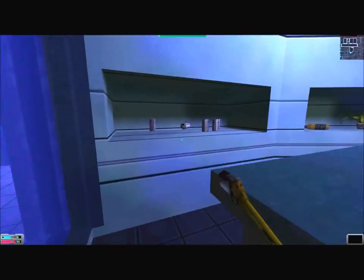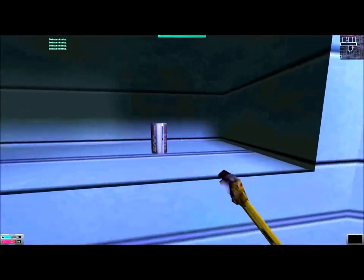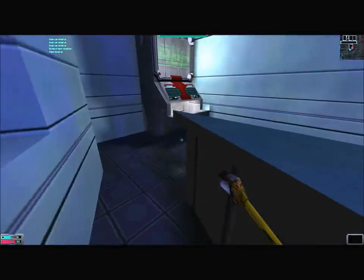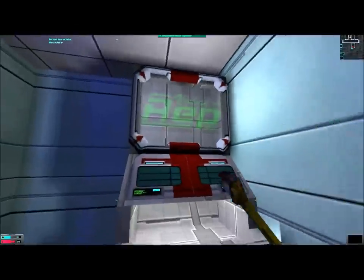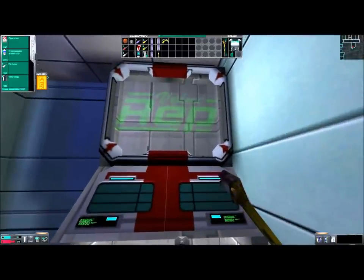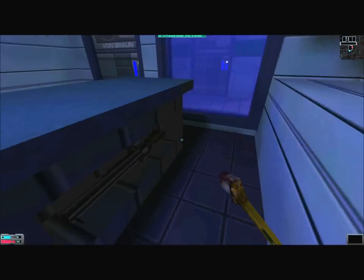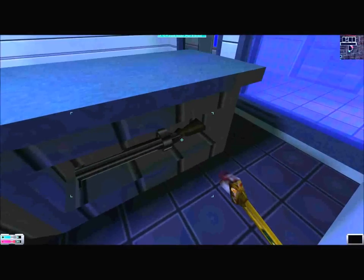Let's get back to looting this room: soda, soda, soda, soda, soda, liquor, potted plant. Let's check the replicator. Please make your selection — hack skill 3 required. This one sells cigarettes for 10 nanites, fragmentation grenade clip — 3 grenades for 200 nanites, psi hypo for 150, rifled slugs — 6 of them for 160.